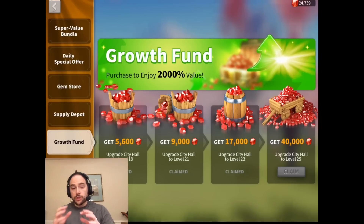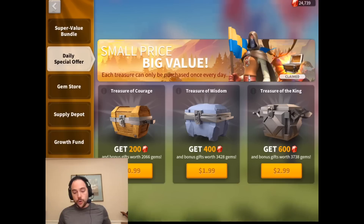To summarize when you look at the store: if you can be patient, the Supply Depot and Growth Fund offer very, very high value. If you're in a hurry, go with the Super Value Bundle. Or if you have not completed your Road to Greatness, anything that contributes to that is worth buying.